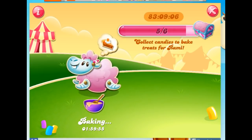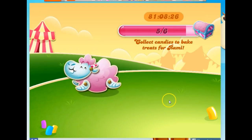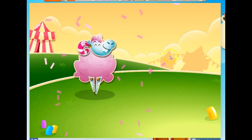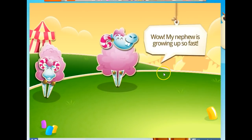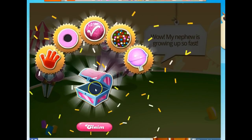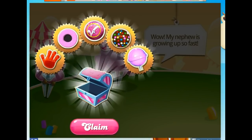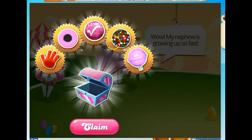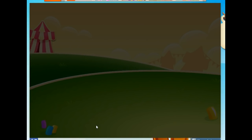Here we are. We get to feed Rammy the final piece of pie — that's six out of six. So we should get the treasure chest, and this should give us a bit more. Rammy's all grown up now. He said thank you, I hope we meet again soon. Now sometimes it looks empty, but if you click this, you'll find that you get a switch hand, coconut wheel, lucky candy, color bomb, and a lolly hammer. And unlike the color bombs we were getting before, this one goes into our storehouse so we get to claim it.